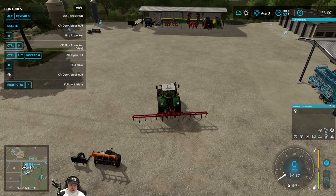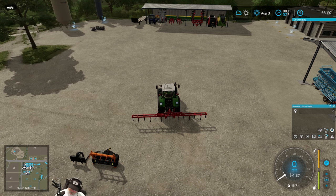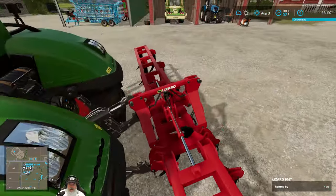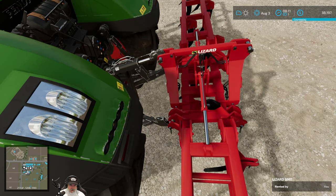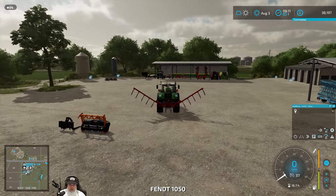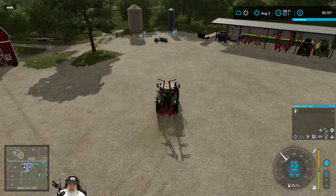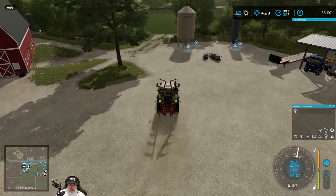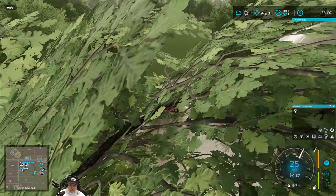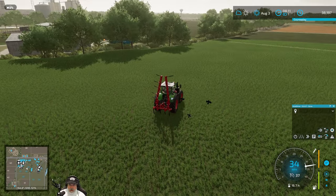This subsoiler is supposed to fold — there we go. You have to hook up some lines first. It actually folds up, which is really cool. We'll probably end up buying one of these eventually. I forgot to put that fertilizer back in — I'll do that later.